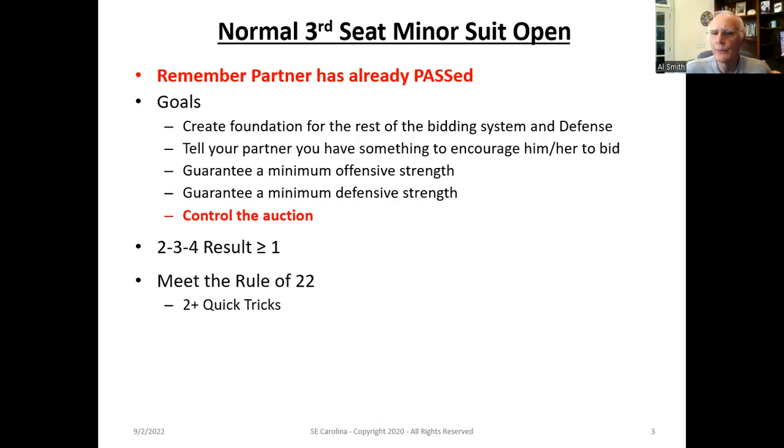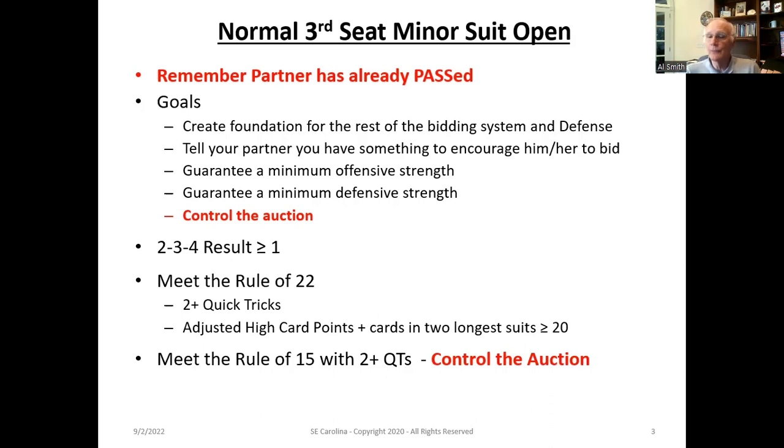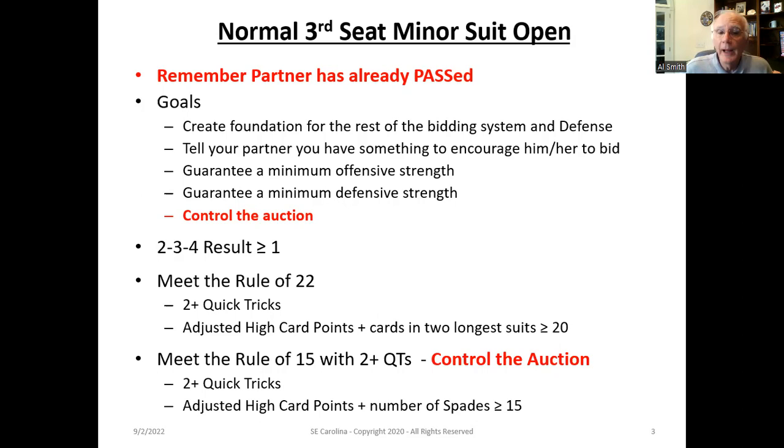One of the things we haven't discussed before in first or second seat is we've also got to look at this from a defensive standpoint and say we need to be able to control the auction. We don't want to open the hand with a crappy one diamond or one club open with a very marginal hand and force the fourth seat opponent to bid, entering the auction with what they think is a marginal hand. We only want to open in third or fourth seat where we think we have a competitive advantage of controlling the auction. In addition to the Rule of 22, in the third seat, we also want our hand to meet the Rule of 15. The Rule of 15 is: two quick tricks, plus the adjusted high card points — remember to subtract for unguarded honors — plus the number of spades, greater than or equal to 15. This gives you a quantitative capability of evaluating whether you have enough points or control of the master suit to be able to control the auction. If you can satisfy all three — two-three-four result greater than or equal to one, meet the Rule of 22, and meet the Rule of 15 — you definitely want to open the hand. That's a no-brainer.